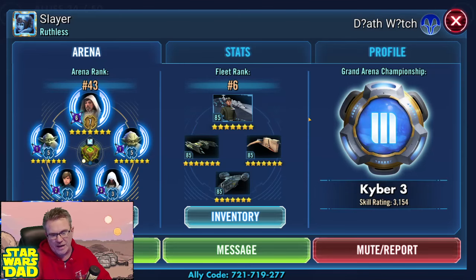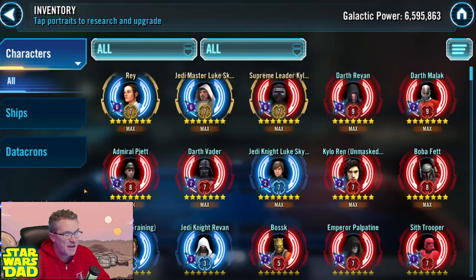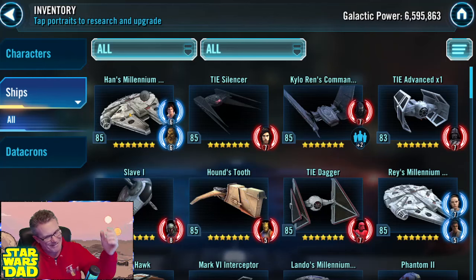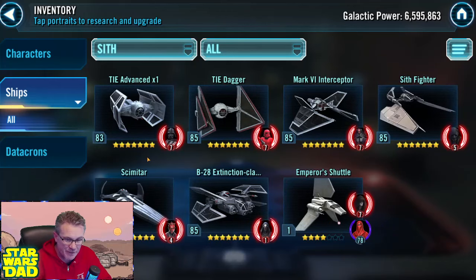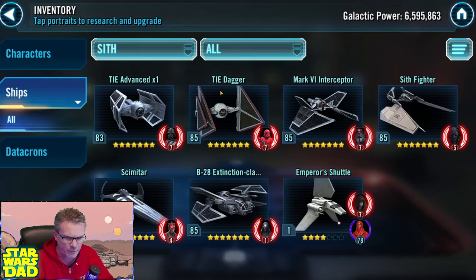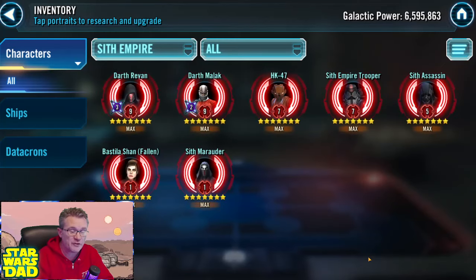Slayer has Jedi Master Luke, Executor, and is in Kyber 3. Slayer says: unlocking Leviathan in April, followed by mandatory Cal and Seer for the guild at 6.6 million. Then Jabba — not sure whether to go inquisitors, Leia, Profundity, or something else. Also asking how to survive in Kyber. You're surviving — you're in Kyber 3! You've got Darth Malgus's ship — the Fury-class Interceptor — coming. You're close on all the other ships, so if Darth Malgus comes through for you... looks like you're right around the corner for Leviathan.